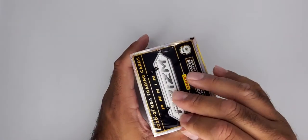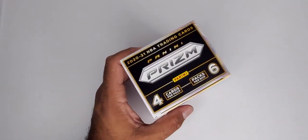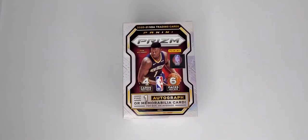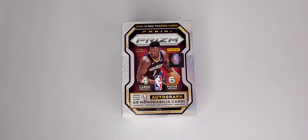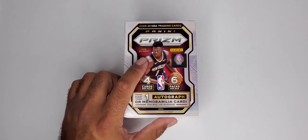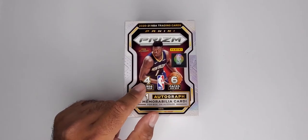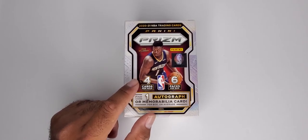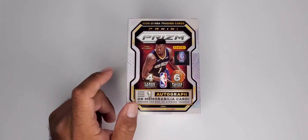If you saw yesterday's video, you saw that banger we pulled on the football select. If you haven't, pause this video, come back to it later and check it out — our video we dropped yesterday is a banger as always, guys. If you haven't already subscribed, please subscribe. We're going to be doing a giveaway once we reach a hundred. It could be a blaster box of NBA Prism, a blaster box of NFL select, or a tin of Pokemon Shining Fates or Hidden Fates — whatever the person wants. So let's get us to that hundred mark so we can start doing giveaways.